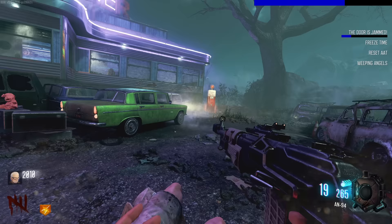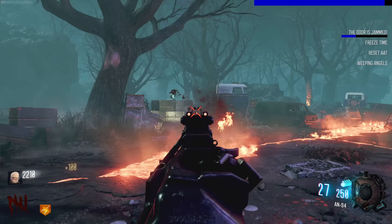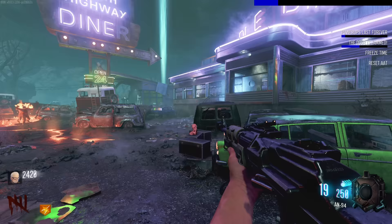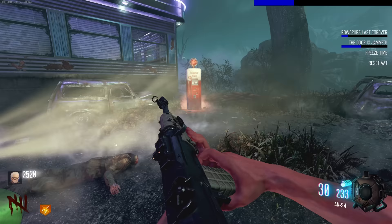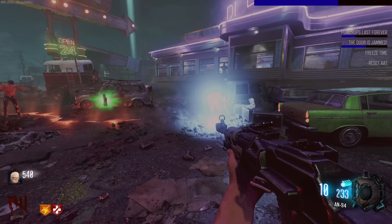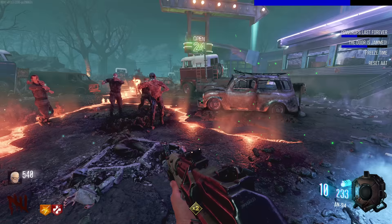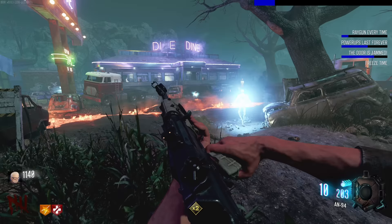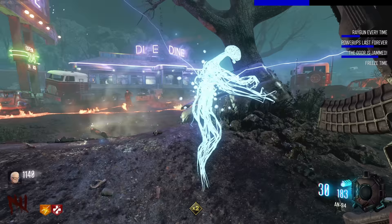When did you guys suggest this mod? It's pretty fun actually. I'm saving up for Jug, but we already had the one where it takes all the perks from us. 'Power-ups last forever' - oh shit! I see the other garage row. Let me quickly buy Jug before I go down. We got a double points - they last forever - so I have double points this entire round? Open up this door. The death machine hasn't run out yet.